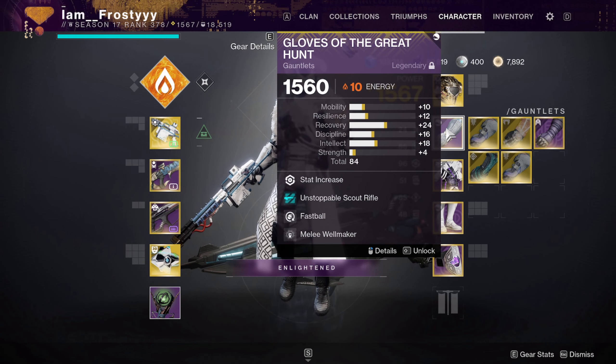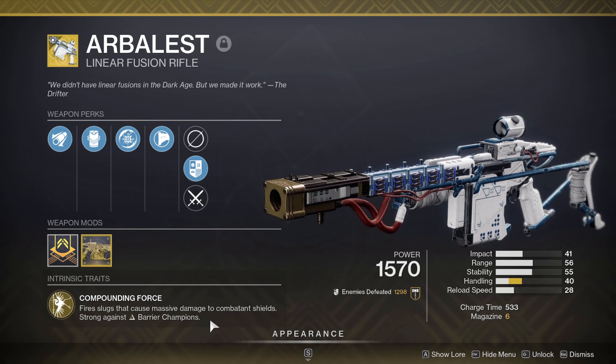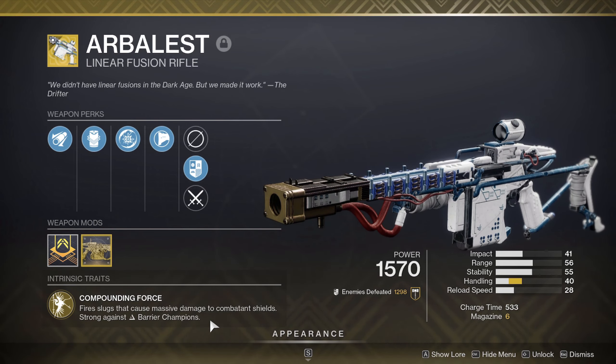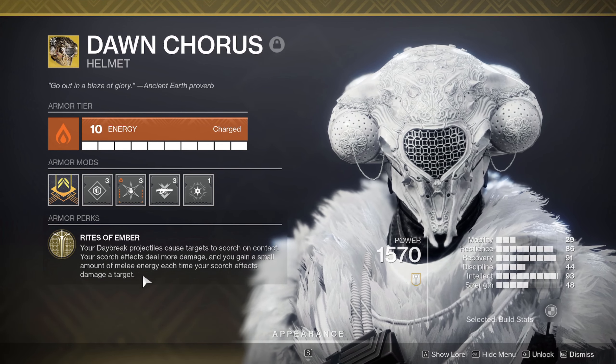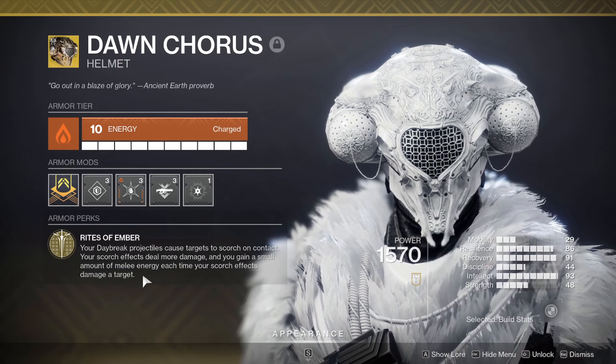Next, you'll also need Gauntlet mods or exotics with intrinsic perks to be able to stun champions, and that's the basics. You can also run an exotic warlock helmet called Dawn Chorus, which stacks more Scorch damage and allows you to get your melee ability back quickly.